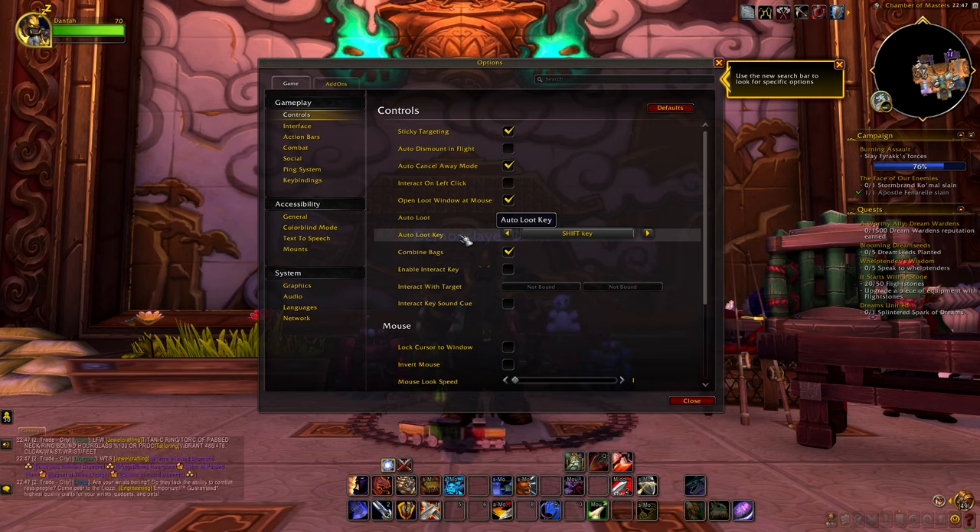For those that like to PvP, there are arenas that you can participate in. You have RBGs, which are rated battlegrounds — basically battlegrounds but you will get a rating for them. And we have Solo Shuffle, which is the same as a 3v3 but it lets you solo queue. Arenas, RBGs, and Solo Shuffle will all give you a rating, and the higher your rating is, the higher item level gear you are able to buy with the currency that you get.